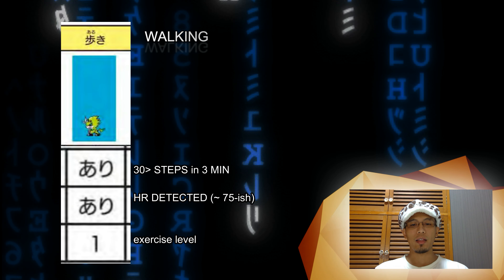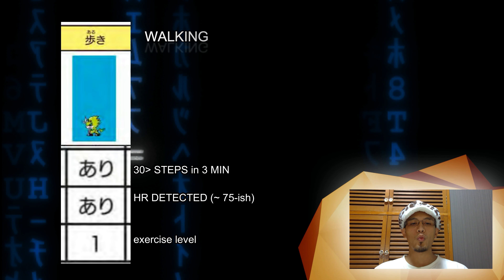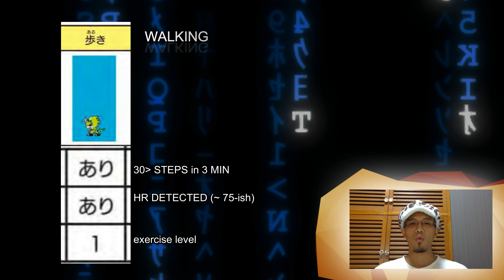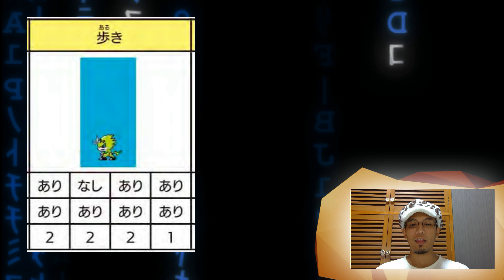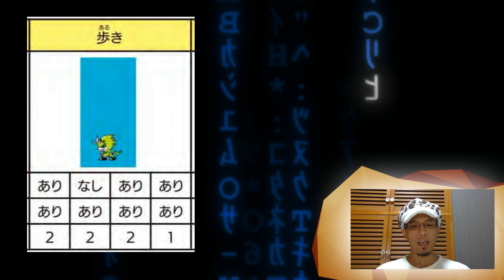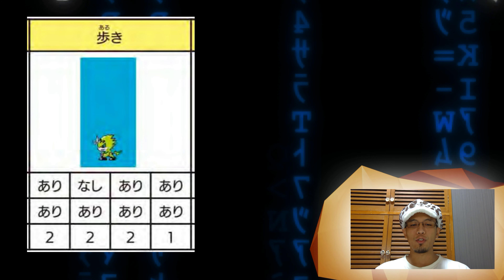When your step counter reads 30 steps in 3 minutes and your heart rate is detected up to 75, your Digimon will also be in a level one state, but the animation will change to walking. When your step counter reads 50 or more steps in 3 minutes and your heart rate is detected up to 75 or more, your Digimon will be in a level two state.